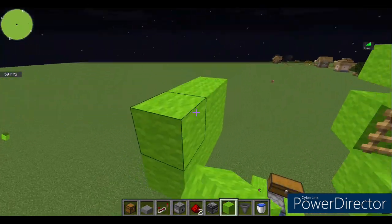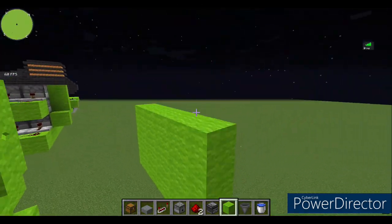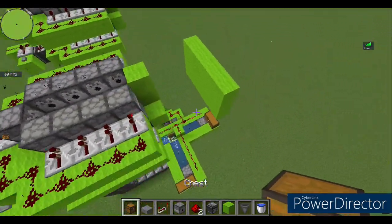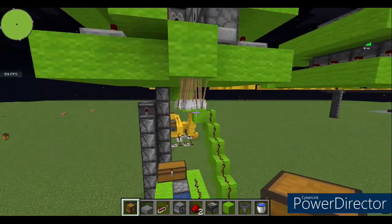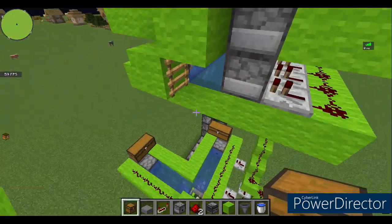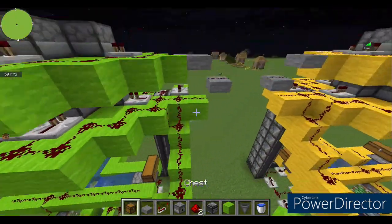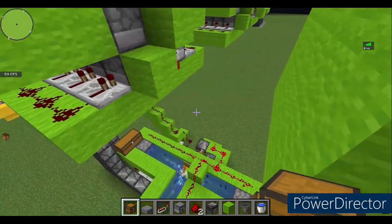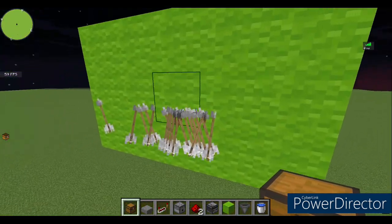Build a little target right here like this and you'll be able to see how this thing shoots. If I click this — looks like I put something in incorrectly — you do not want any block obstructing the path. From here all the way up to this ladder should be clear. Once you make sure that entire path is clear, click this button and boom — you'll see all the arrows go in a straight line like this.